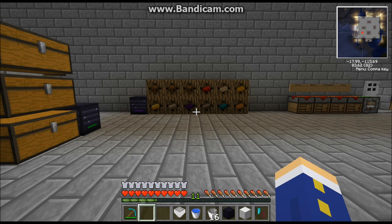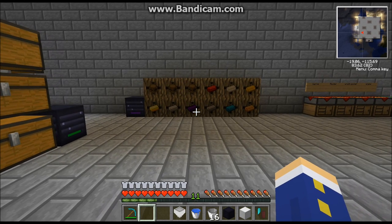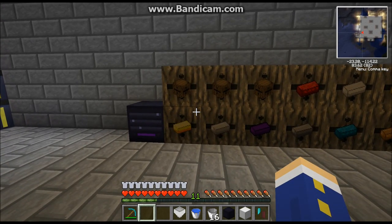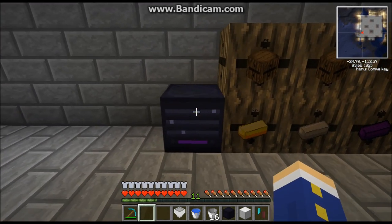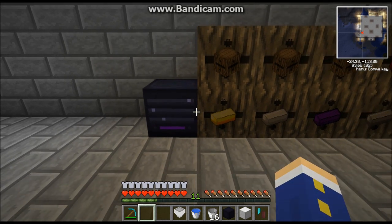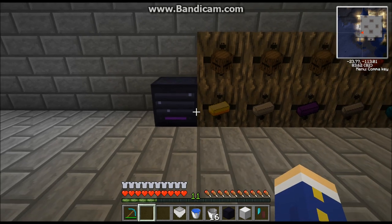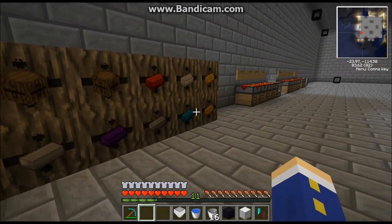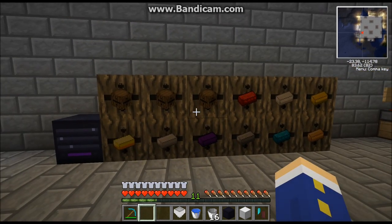Hey guys, Circumspect here. Today I'm going to show you an item called the Router from Factorization — what it does, how to make it, and a few suggestions about how to use it. This is the Router block right here. It doesn't need any power, and what it does is it services every machine entity in contact in the contact system, so as long as they're linked together it will service them. It can insert or extract items.